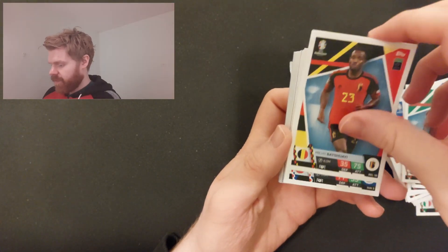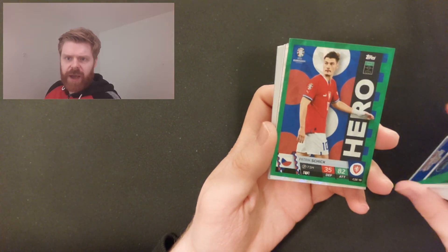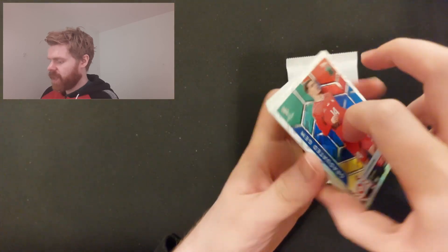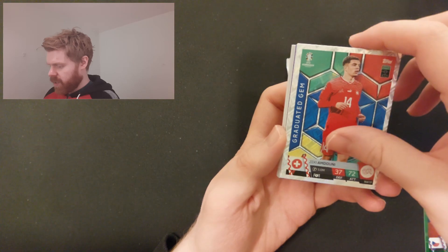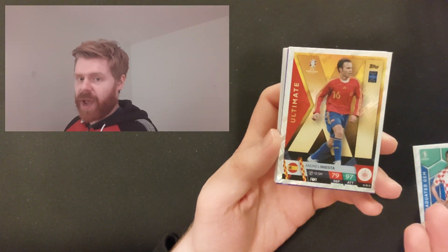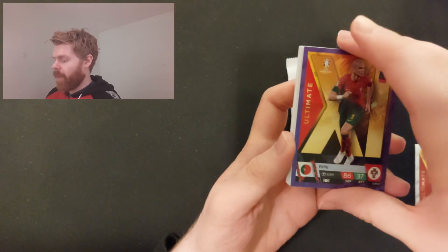We'll see if this is a special kind of shiny — it's coming up now. You're getting an Emerald in each mega tin, which is pretty cool. This one is Patrick Schick for Czech Republic, Emerald. These are roughly one in two packs and you might get a purple one as well. There's Amdony, Suchich, and an Ultimate of Iniesta — they look rare, the Ultimates, but they're about one in two as well.